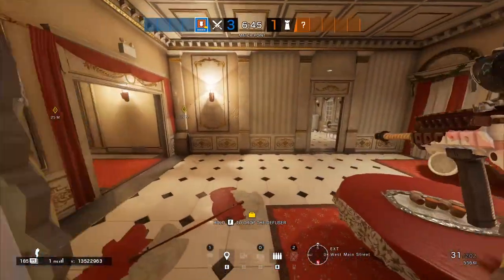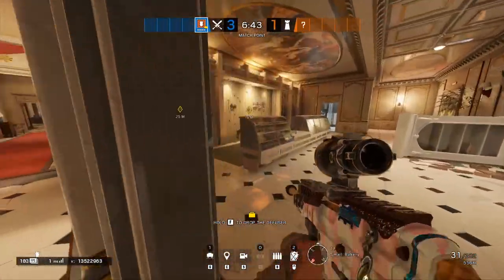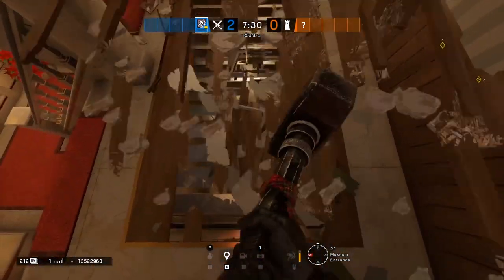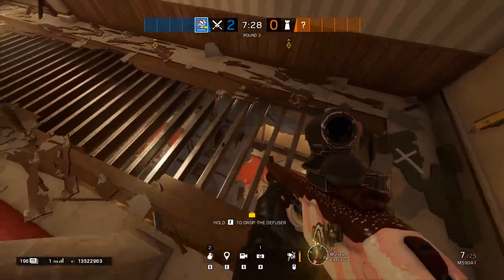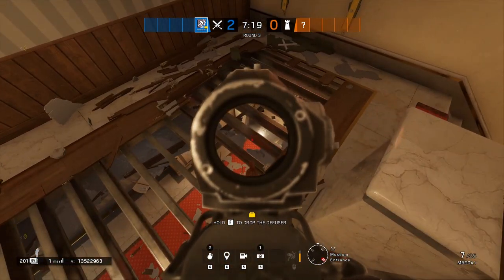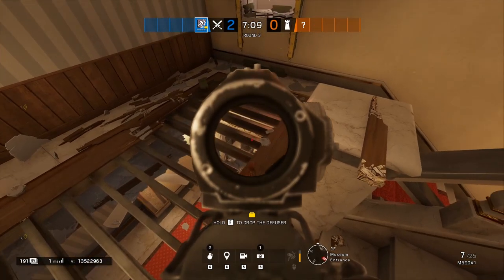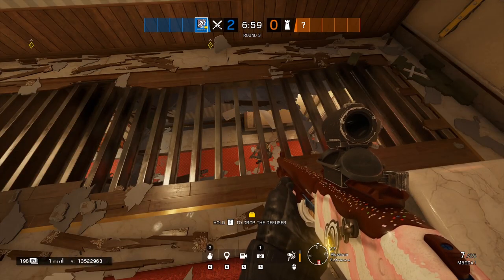The other main flank that can affect thermite is on the north side in Small Bakery. While you can't open the roof in Small Bakery, you can open the red stairs landing and look down into the red corridor. This way anybody trying to push thermite from the north side will be an easy pick, and it also allows you to defend your own position on 2F from the red stairs side.